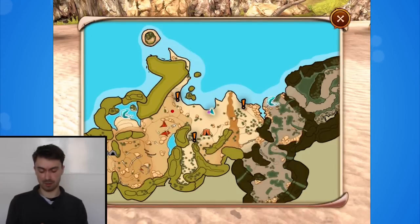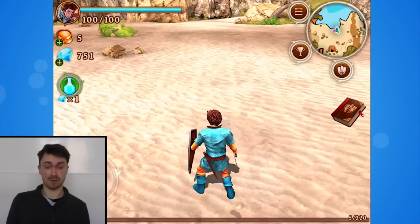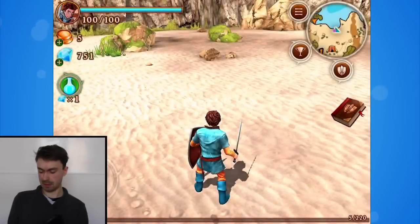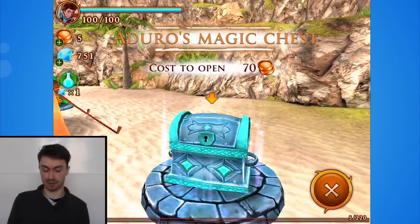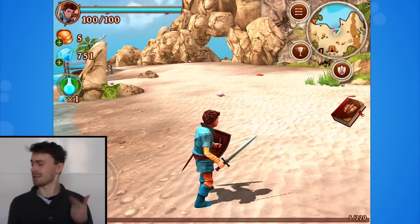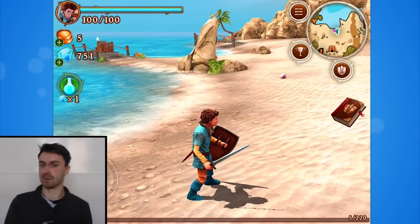There's a large world to explore and the exclamation points are the places where I'm supposed to go to finish the quest. That brings up the menu — world map, magic store, and so on. Easy enough. Ancient chest costs five gems to open, and Arduro's chest costs 70 gold. Gold is the currency that you'll find around the world easily — you'll get it from defeated monsters, from tapping on things in the environment. Gems are rarer; you'll find them in chests occasionally. Make sure you hold onto your gems because they're quite rare. I've got 751 of them at the moment, but that's because I'm playing on the developer account.